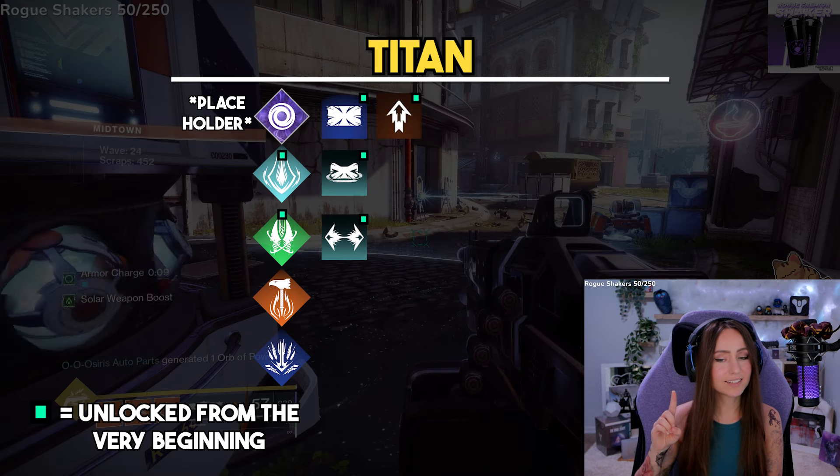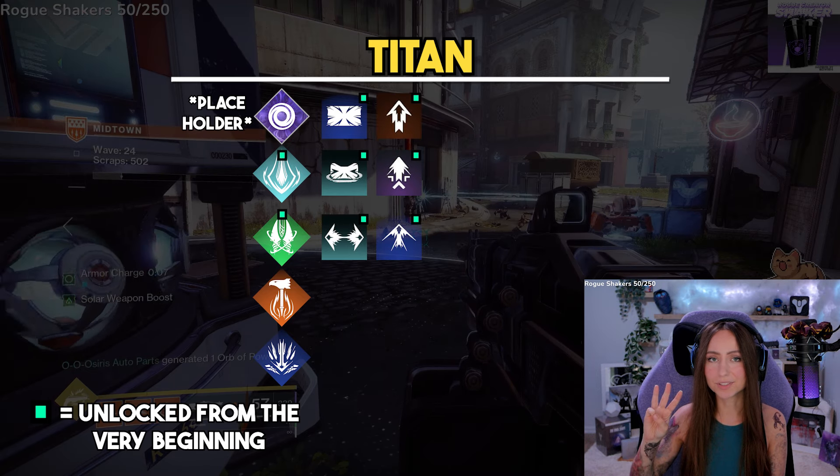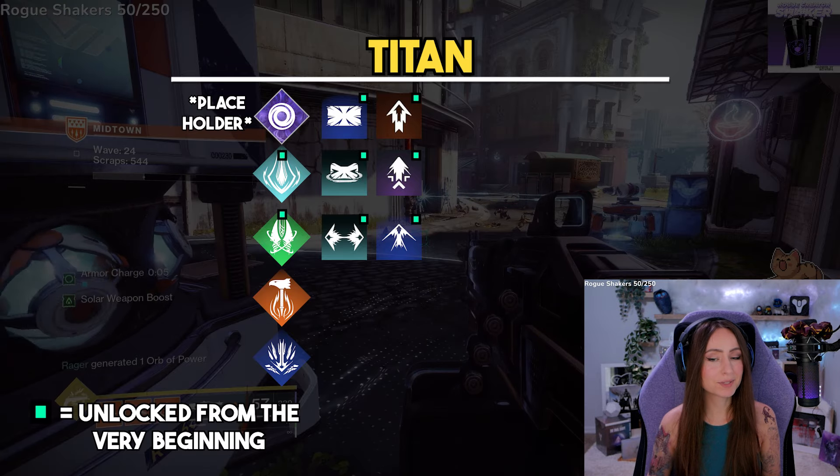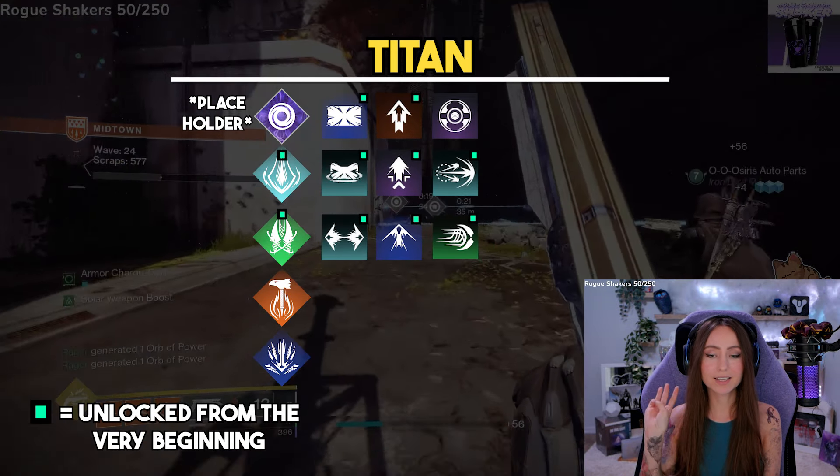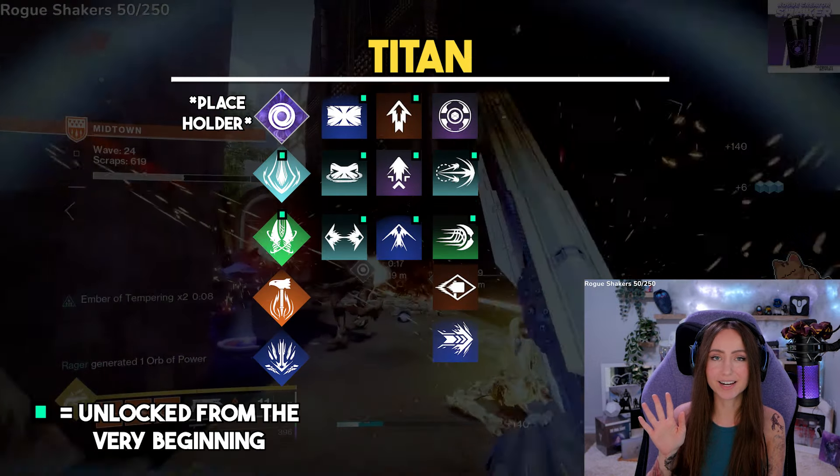For movement modes, there is High Lift, Strafe Lift, and Catapult Lift. Moving on to melee abilities, we have Shield Throw, Thunderclap, Frenzied Blade, Hammer Strike, and Shiver Strike.